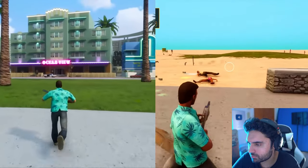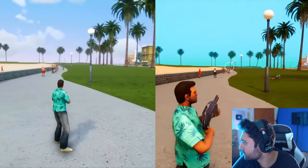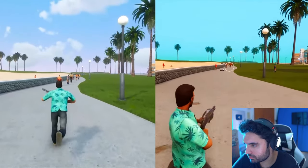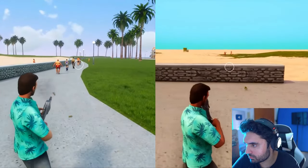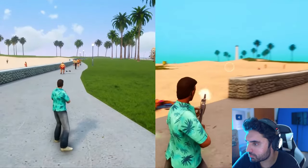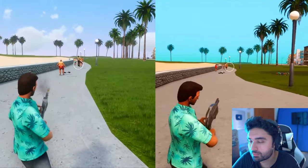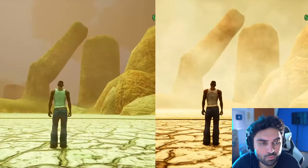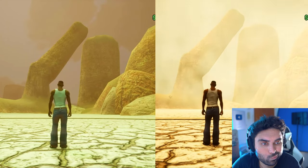Moving on to Vice City — I didn't find too many new changes here, but one update that also exists in GTA 3 is that for the first time in these two games you can run and gun while holding a shotgun. Before you had to stand still to shoot, but now you can aim, shoot, and move at the same time, which is a really useful feature.